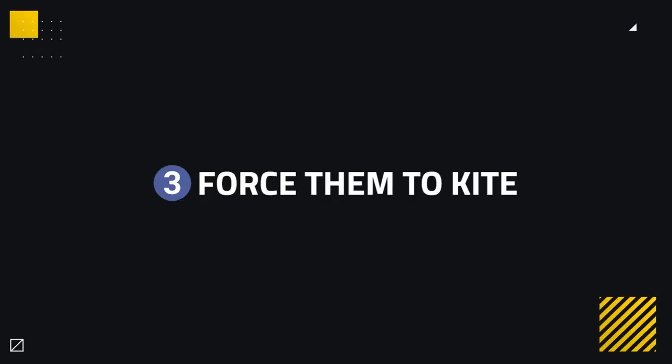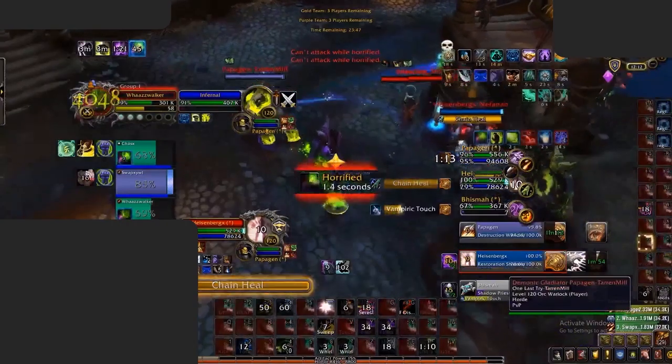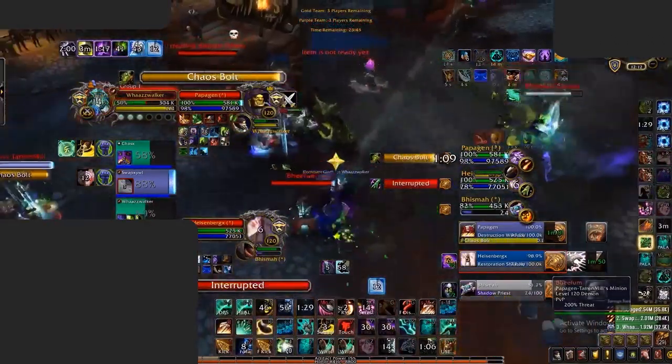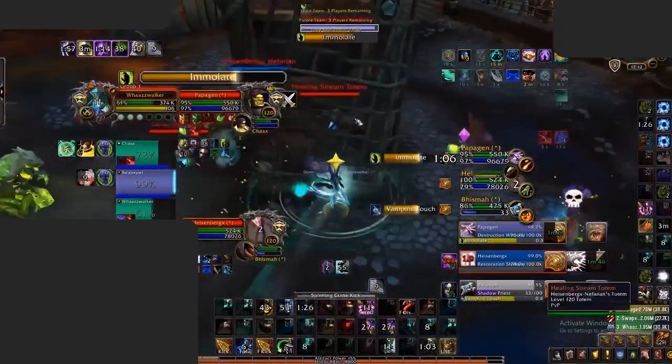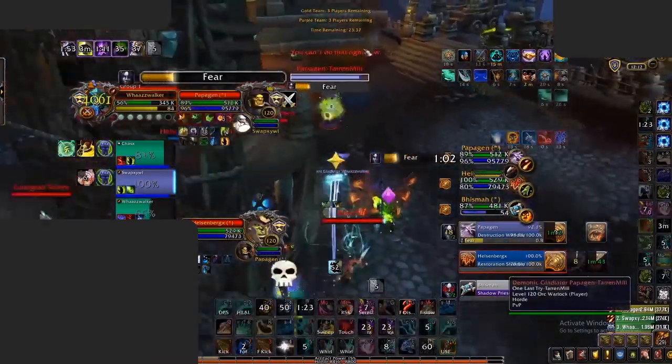Another way to help counter a Windwalker is by forcing them to kite. If you make setups onto them or have big damage against them, you could force them to either use big defensive cooldowns or kite in order to live. If you force them to kite, you'll stop them from doing damage onto your teammates, making it easier to live against them. In this example, we can see Waz being targeted and taking big damage from the Warlock's Infernal Chaos Bolts, prompting him to kite to a pillar. He has to use his Fortifying Brew as well, stopping his damage for the time being.